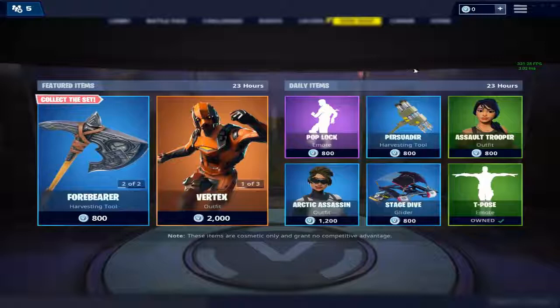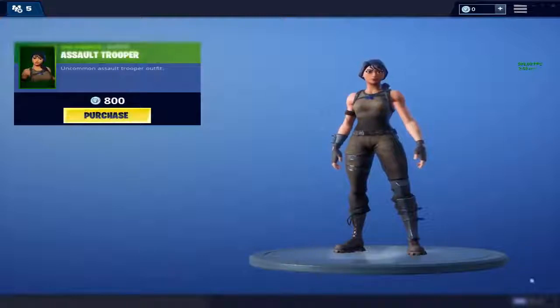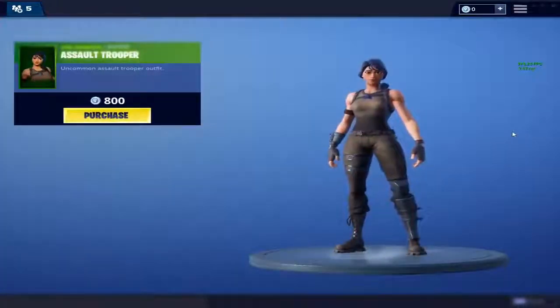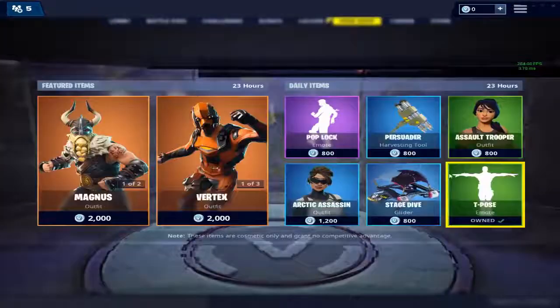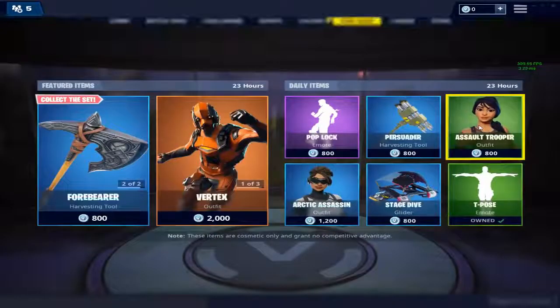You want to go on the item shop and pick the skin you want. My back button on PC is Escape. So you click to go onto the skin, then press Escape to go back. You want to hover over the skin you want, then click and press back at the same time.